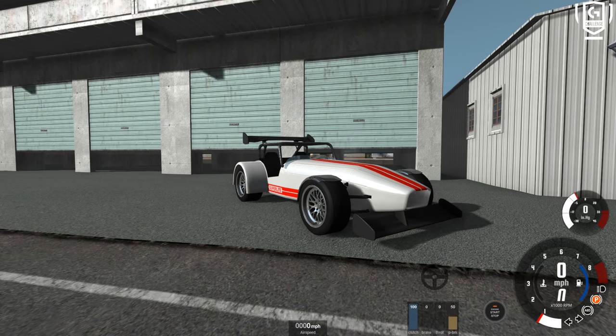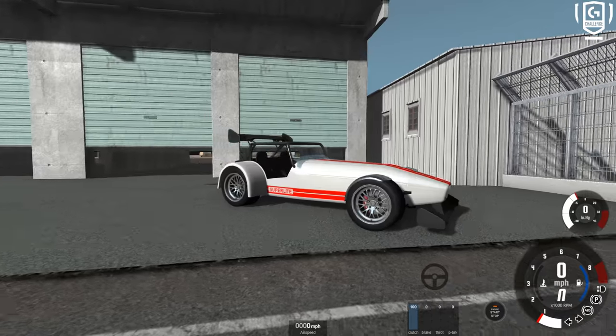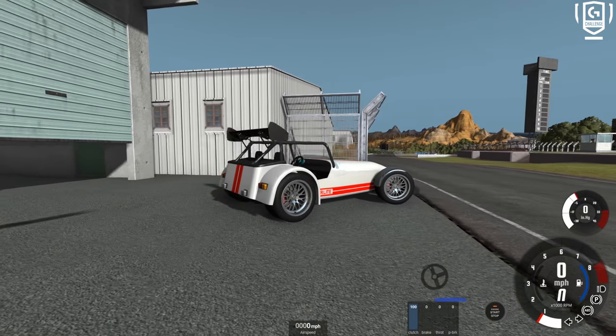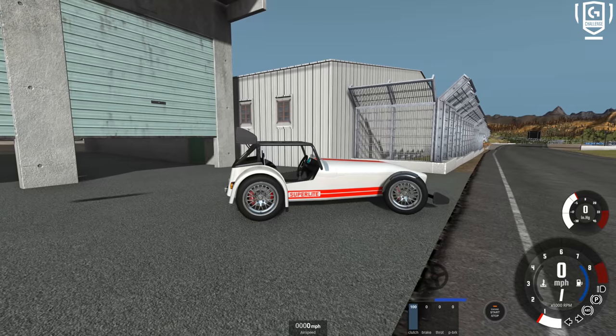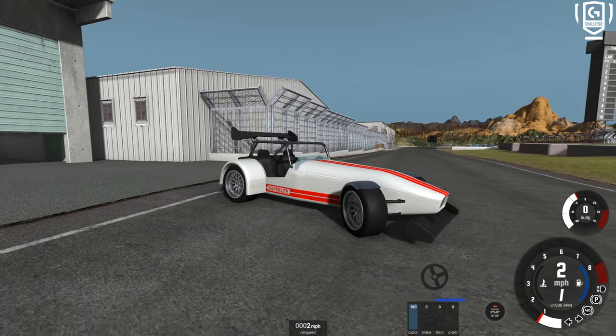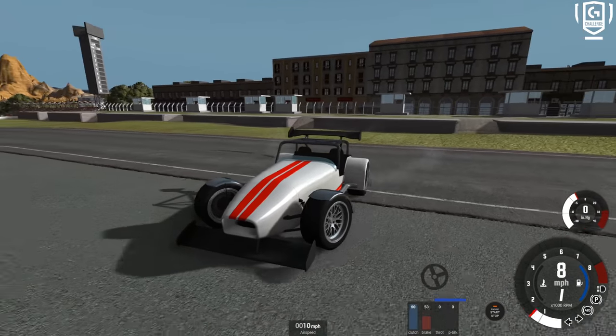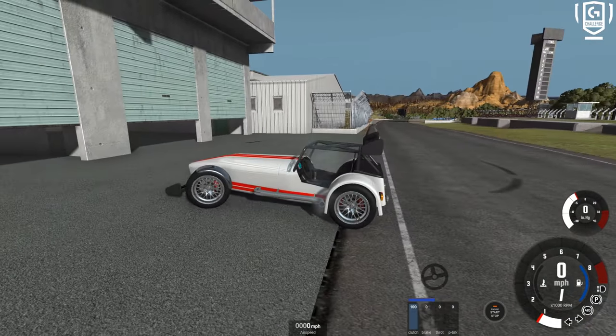Hello and welcome to the show. I am here today on BeamNG Drive, going to be taking a look at a couple of really rather cool mods. First of all, we have the car — this thing is called the TrackFab Superlight. It is essentially a Caterham. I've gone for the 300 horsepower one with racing slicks and an awful lot of aero parts, because we've come to a racetrack.